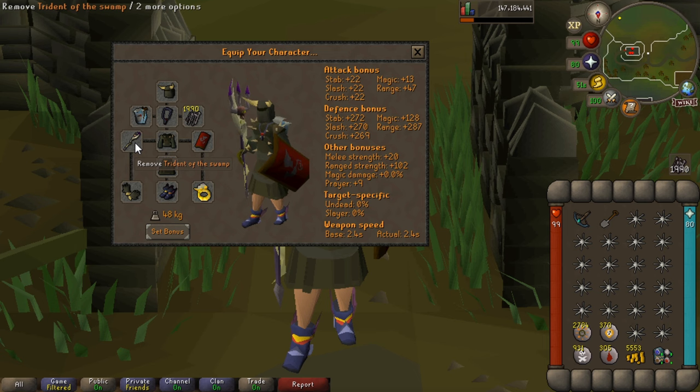You can replace the Trident of the Swamp with an Iban Staff. The reason why I've got a Karil's Leather Top is because when you're using one of Ava's devices, if you don't have a range-based torso on, Ava's devices don't work. So the reason why we've got a range top on is because we want to use our Assembler. I've got a Dragon Square Shield — you could bring a Rune Kite Shield, or even one of the God Books for their bonuses. The Guthix one is quite good because it gives you a bonus in magic and range.